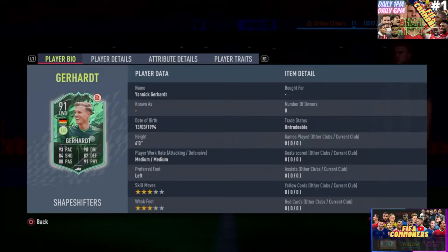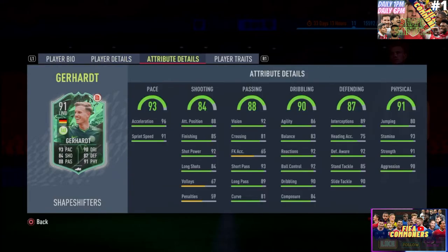Moving on to the card: he's 6 foot tall, which is very good. He is medium-medium in terms of work rates — for a left back, that's a little bit of a red flag. But you can apply a 'stay back while attacking' instruction, which will dominate the player work rates and save you there. He's left footed, so he's going to cross those balls in with his dominant foot. He is a 4-star skill, 3-star weak foot — the skills shown on screen are not correct.